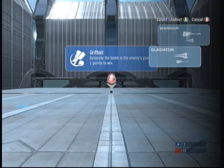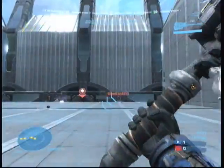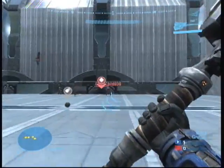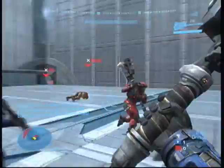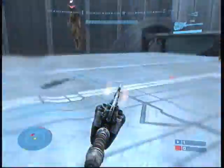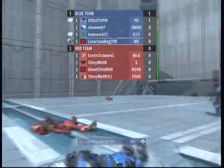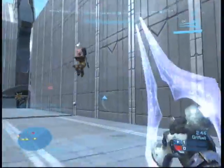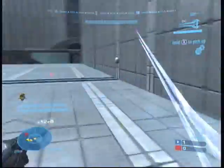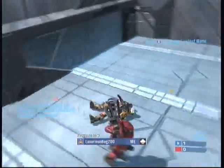Now, there are two different classes and on each of them you have the same weapons, just your primary is switched. When you're going to attack the bomb carrier, you want to use your energy sword because it's an instant kill. With your gravity hammer, it's not always an instant kill because you may not always get a direct hit.